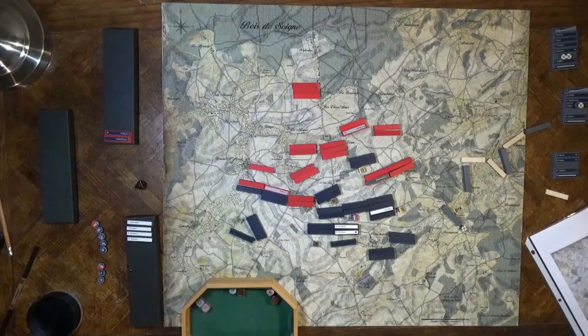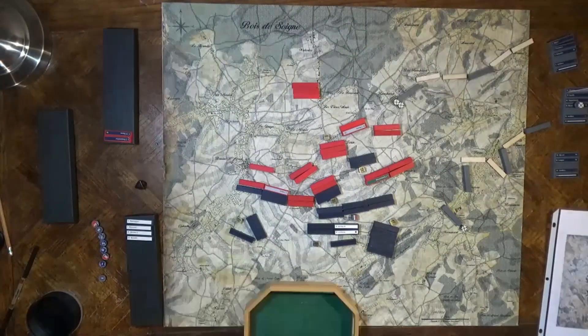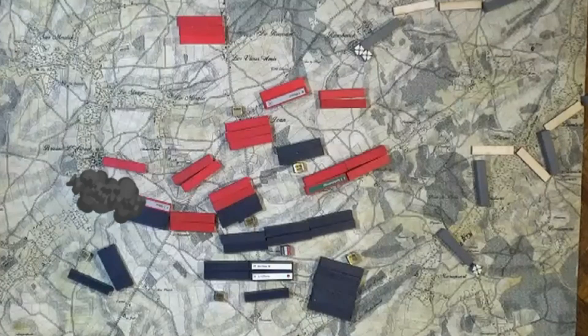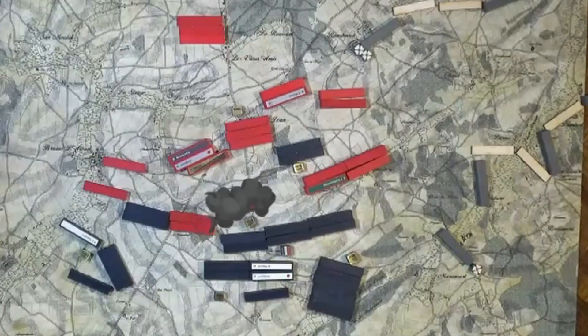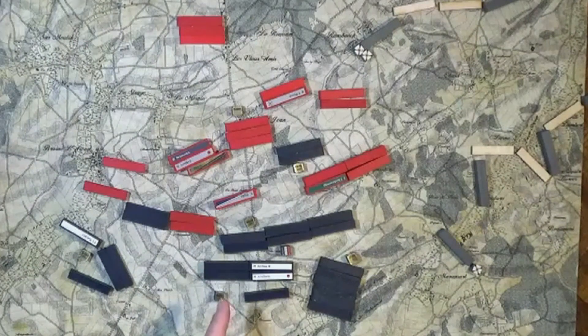Wellington sends in the household guard cavalry. What remains of Durland's first corps falls back to Plancenoit. Zieten and Blücher make an entrance. Lobau's troops meet with mixed success in combat. Wellington's cavalry charge has destroyed Milhaud's IV Cavalry Corps.